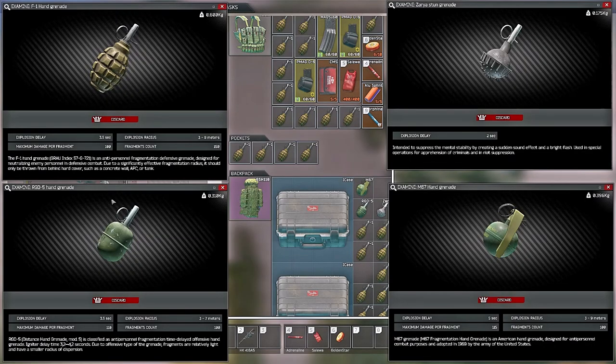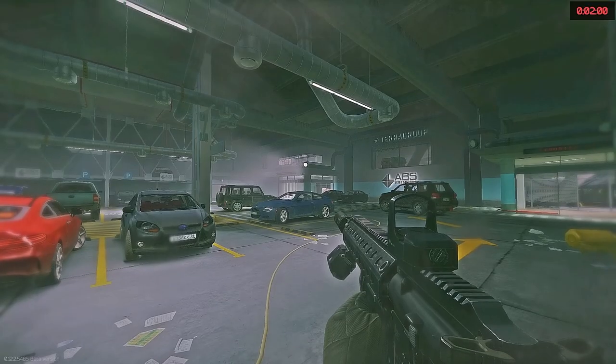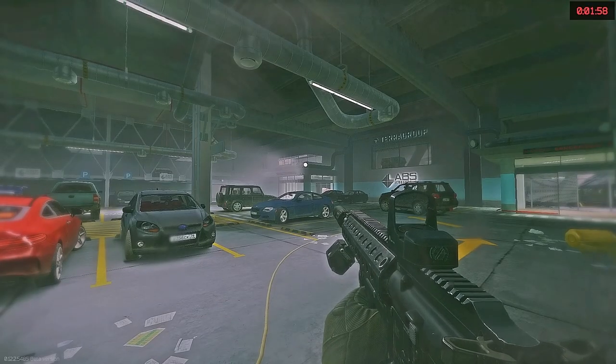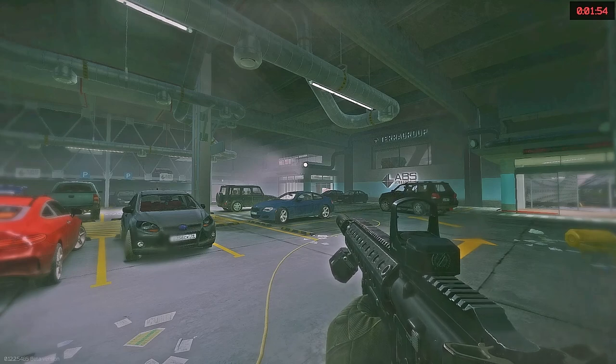On Labs, I'm using mostly F1s and flashbangs. F1s are the most deadly. Flashbangs have a short fuse and a big AoE, so you can catch your enemies slipping. RGDs you can throw a little bit farther than F1s, but they're less deadly. M67s can be thrown really far, but they have a long 5 second fuse. I don't like mixing grenades because you can't refine your distances if you miss and you have mismatched grenades.